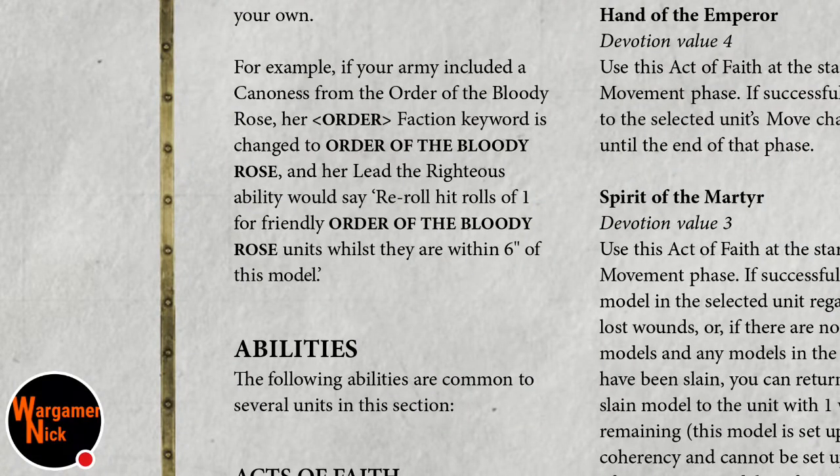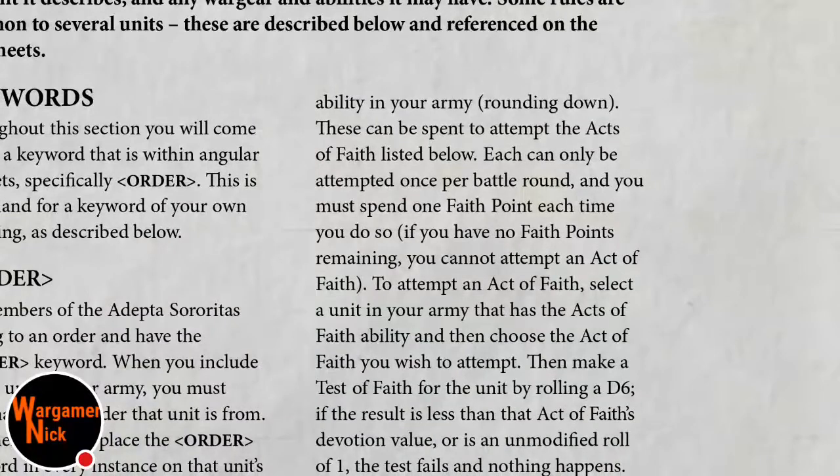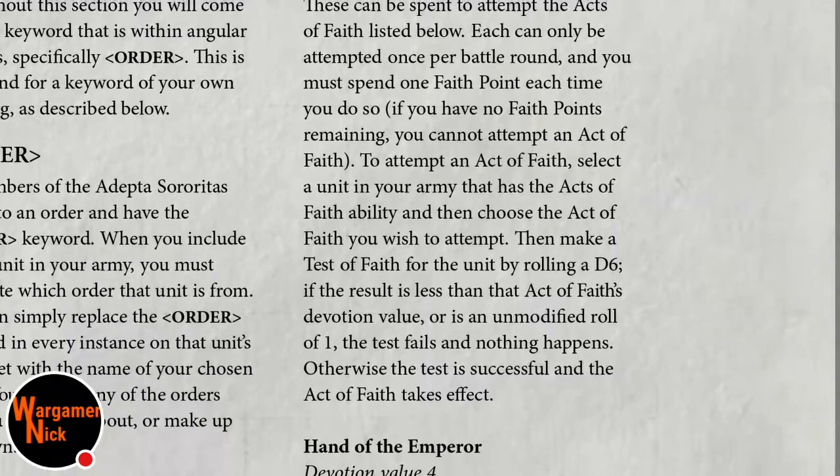Acts of Faith: if your army includes any models with this ability, at the start you get three faith points plus one for every additional ten models with this ability. They can be spent to attempt Acts of Faith - each can only be attempted once per battle round, so you can do it in movement and again in shooting, spending one faith point each time. If you have no faith points remaining, you cannot attempt an Act of Faith.